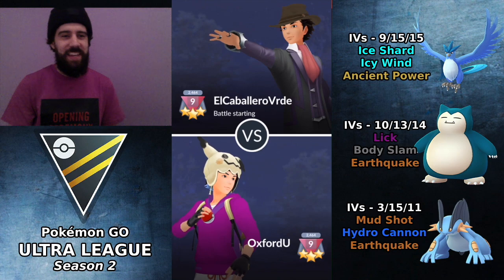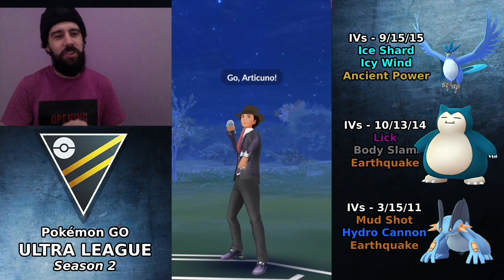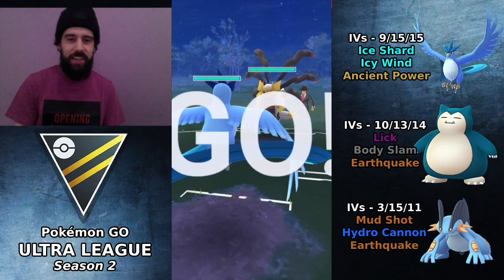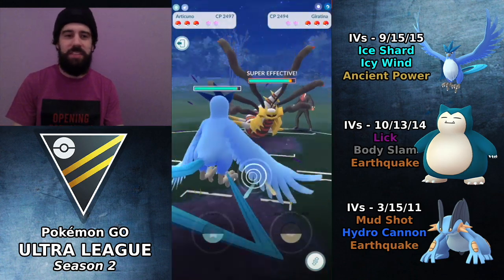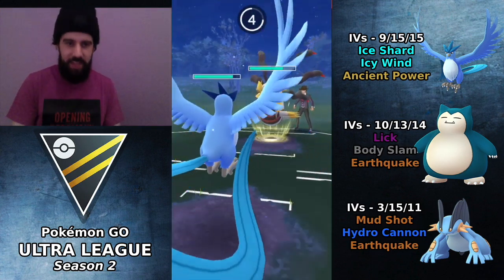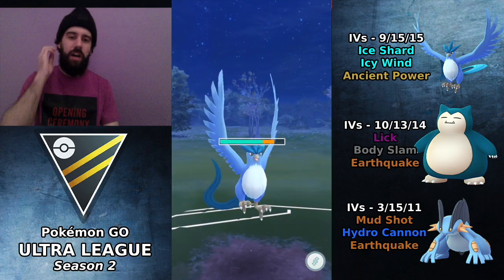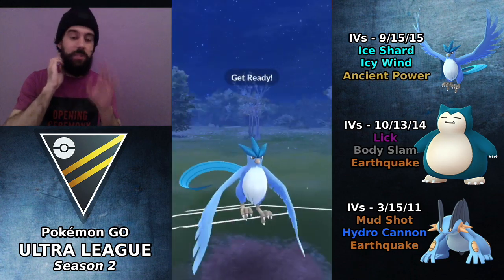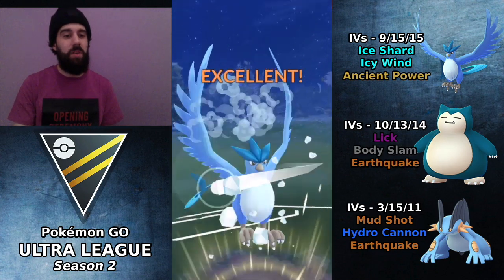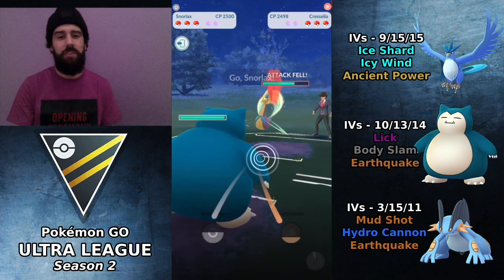Good game El Caballero Verde is up next. Articuno into Giratina — I mean we won every lead. I knew that was going to be an Ominous Wind because it was way too soon — that's why I didn't shield. If he had built enough energy for a Shadow Ball it would have been a lot more risky and I would have probably shielded, but he clicked it after like four or five Shadow Claws, which is definitely not enough for a Shadow Ball.